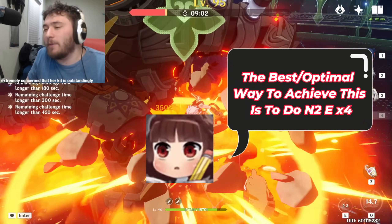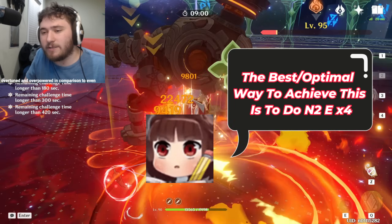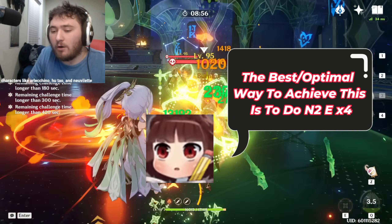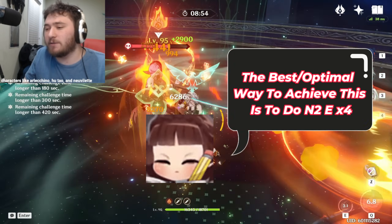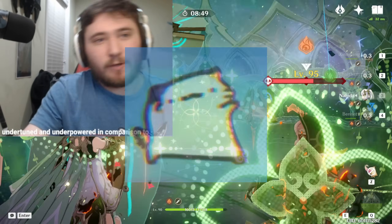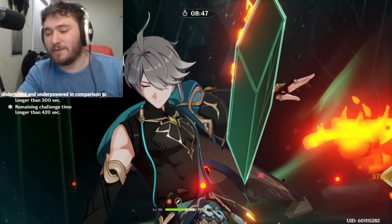The optimal Kanik combo is N2E. As long as the reactions he requires are present, you will be able to do four N2Es in the current build. So his gameplay is E, N2E, N2E, N2E, N2E. And you can use his burst sometimes if you want.